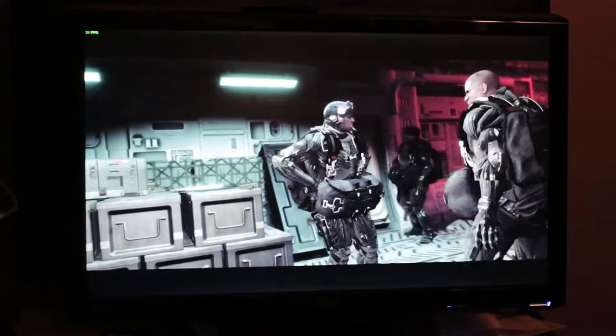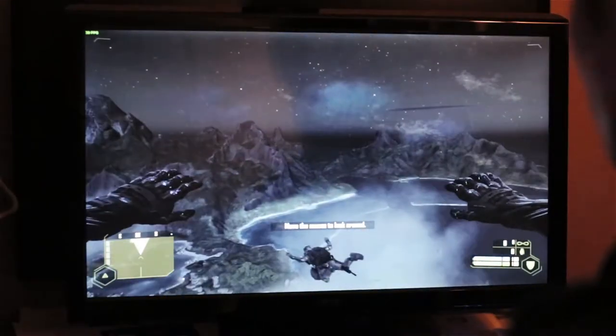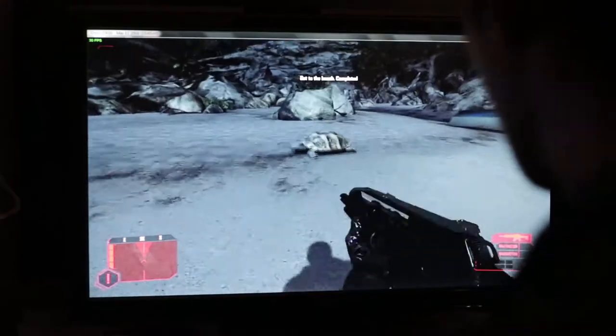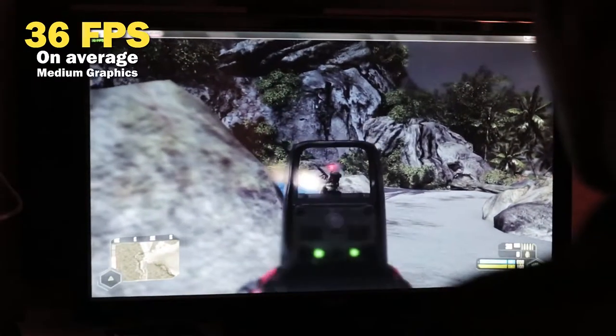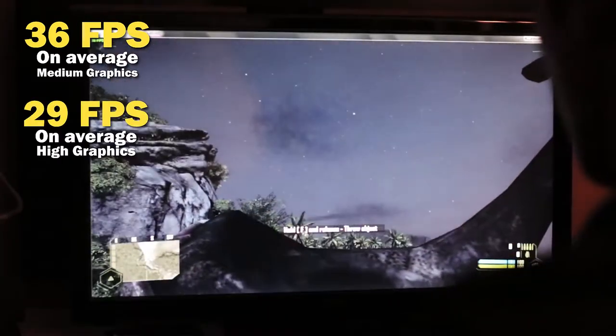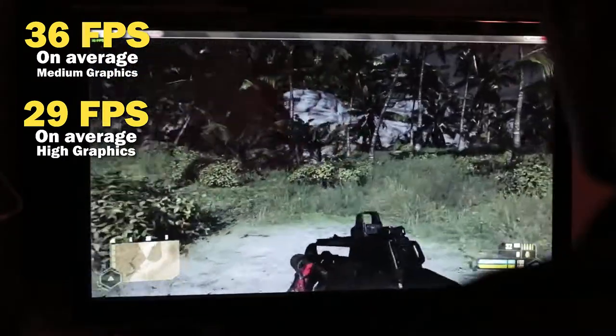I really didn't want to benchmark Crysis — mostly because I knew a lot of you were memeing it up — but I like memes too, so I did benchmark Crysis. The game defaulted me to high settings and I could already tell as I was parachuting into the first mission that I was lagging, and the game crashed. So you could argue this computer does not run Crysis. However, when I turned motion blur off, the game never crashed again. At medium settings I was getting 36 frames per second on average, dropping to 29 on high settings. I spent $20 just to benchmark that game.